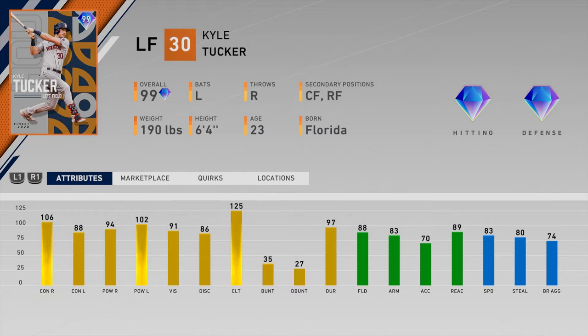Number twelve is Kyle Tucker of the Houston Astros — left fielder with pretty good righty splits at 106/94. Lefty contact is a little low at 88, which will be harder on higher difficulties, but overall well-rounded splits. He's got decent speed and stealing at 83 and 80, good fielding at 88, and 83 arm. He's kind of a jack of all trades, master of none — shaped like a Mantle or Trout but not nearly as good. I'm curious if anyone's used him.